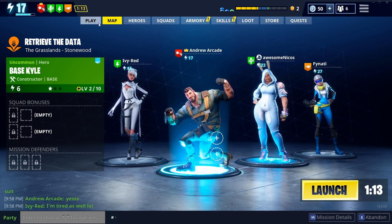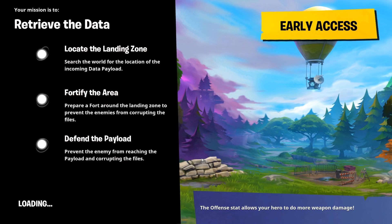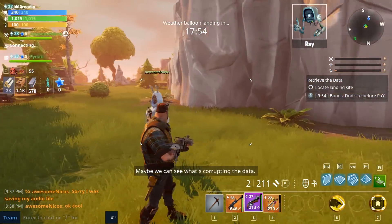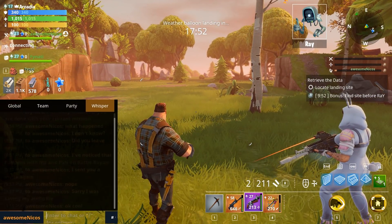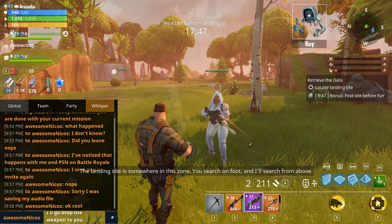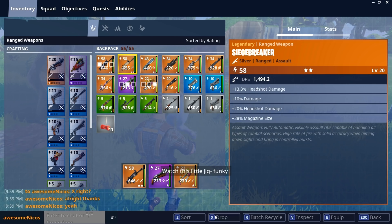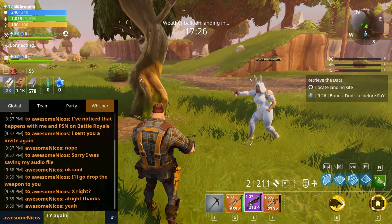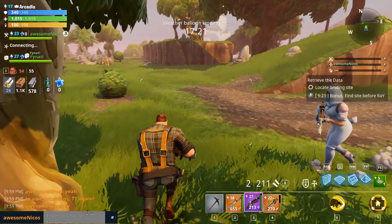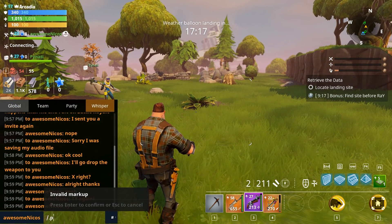We're gonna go and retrieve some data — we have to complete the retrieve the data mission. They survive, they contain valuable storm data, maybe we can see what's corrupting it. The landing site is somewhere in this zone — you search on foot and I'll search from above. Let me drop this weapon for him. I just want to make sure to get that weapon back to him because it's apparently a super rare weapon.